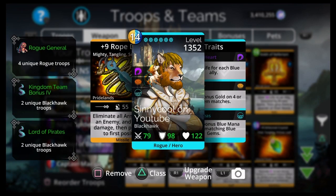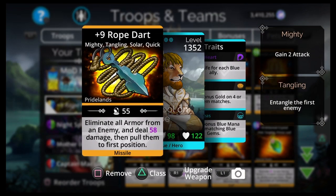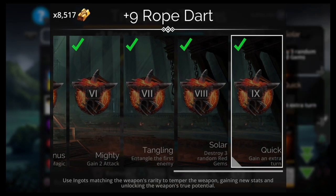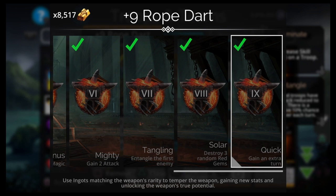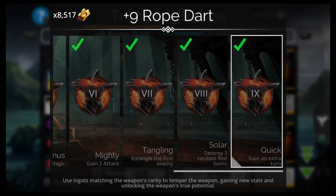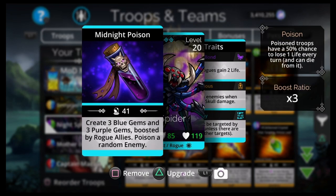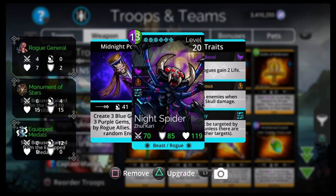Let's go over spells. Rope Dart costs 14 yellow/blue: destroy three random red gems, entangle the first enemy, gain extra attack, and gain an extra turn — one of the most important things, why this is one of the best weapons in the game. It pulls them to the front, entangles them, puts Hunter's Mark on them, and you gain an extra turn. Night Spider: create three blue gems and three purple gems boosted by rogue allies, and poison a random enemy. Since your whole team is rogues, it makes tons of blue and purple to fuel Mother of Darkness and Rope Dart, and Night Spider gets itself back up with the purple.